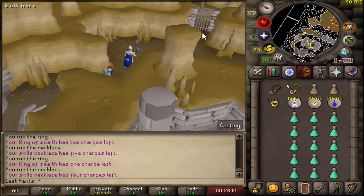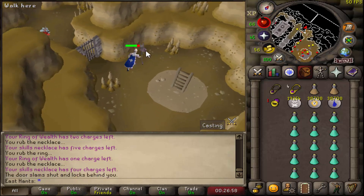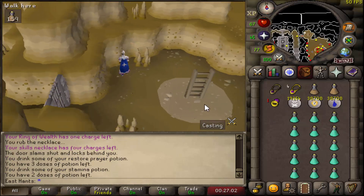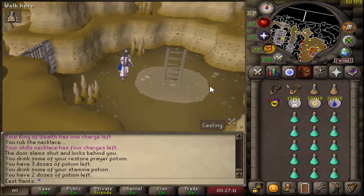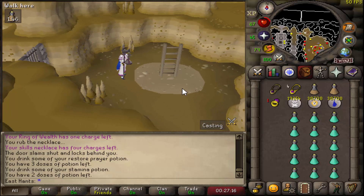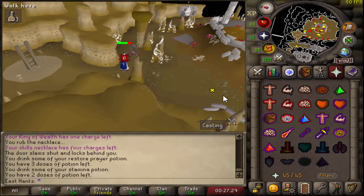For inventory, bring potions but don't fill your whole inventory if you want to pick up loot. The spiders drop rune med helms, herb seeds, and muddy keys worth around 30–40k each, so you more than pay for your runes here compared to skeleton monkeys.